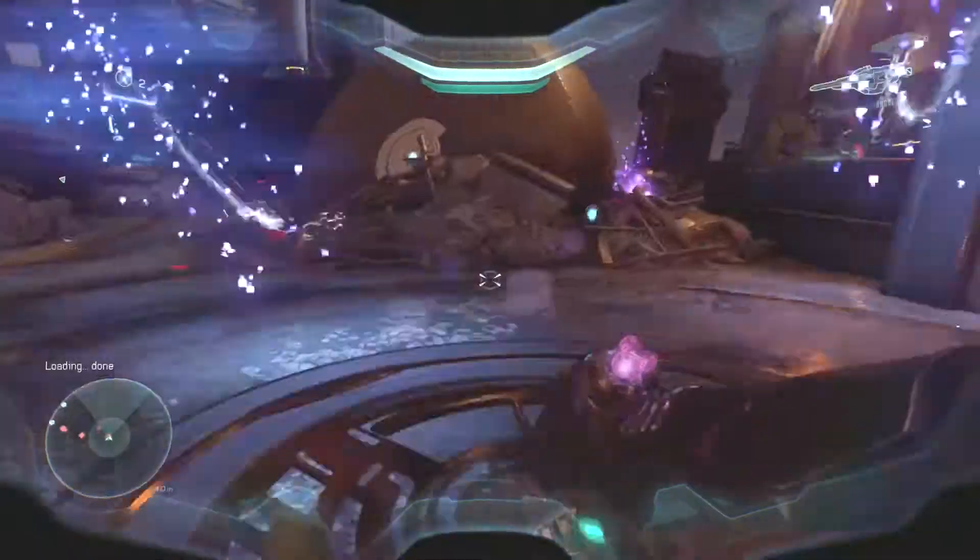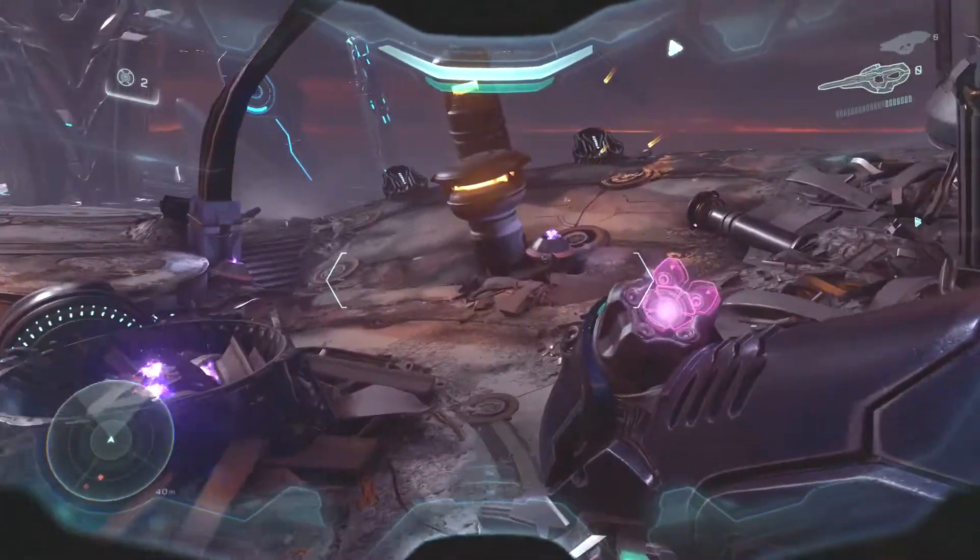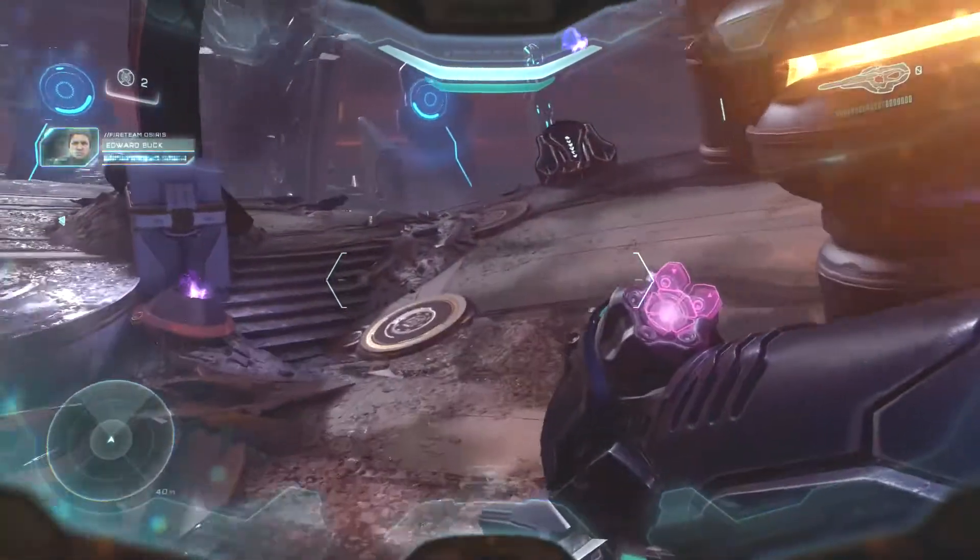Right after you meet up with the Arbiter, run through the doorway and work your way all the way down to the end until you cannot run any farther. Now keep running — you'll pass underneath this half an arch thing.